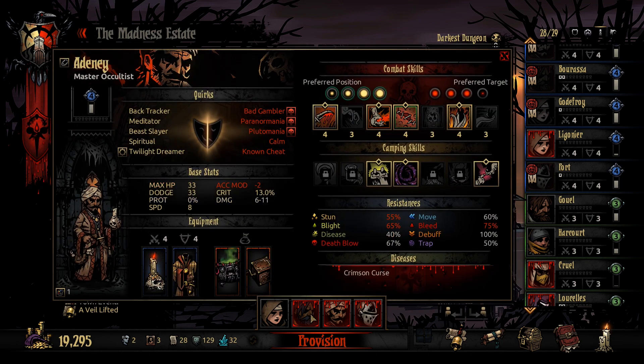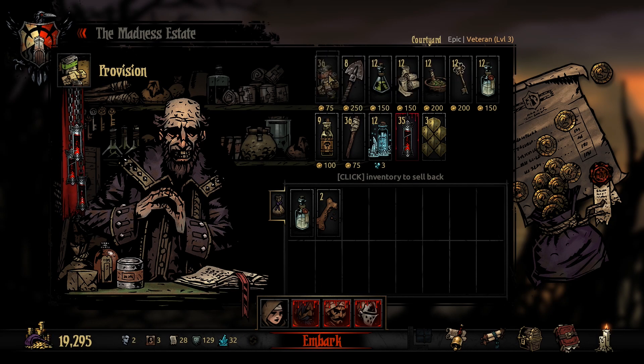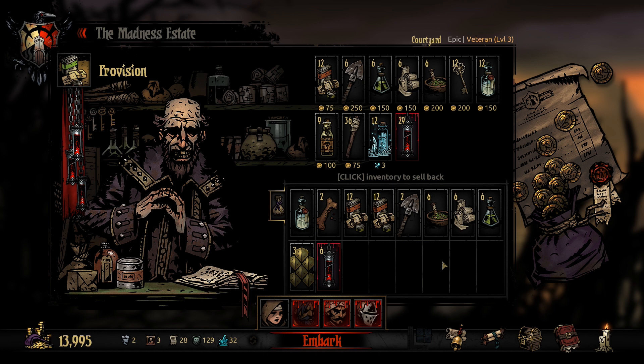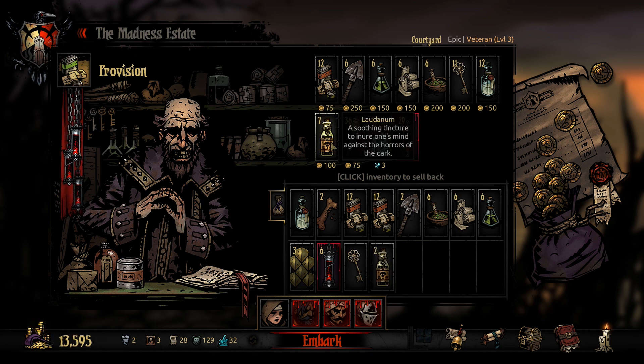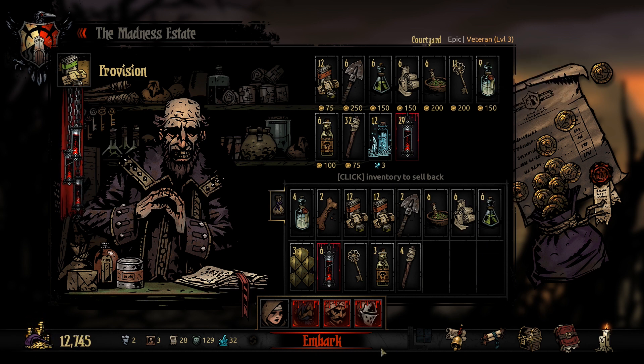We are ready. We got all the trinkets. Let's go! So, what do we want to bring with us? We'll get some food, if only to be able to heal ourselves. Medicinal Herbs to remove debuffs, Bandage to remove bleeds, and Anti-Venom to remove Blight. We could grab the scales just in case — I'd rather grab them. One stack of blood should be enough. I'm not sure if we'll need skeleton keys, but we can take one. And maybe some for stress reduction. Not sure if there will be any terror effects, but we can grab some anyway. Do we need torches? We might need a few to remove obstacles. Alright, let's go then.